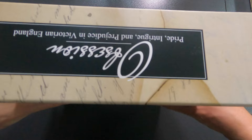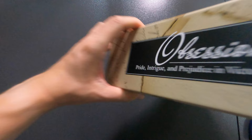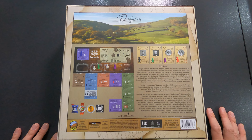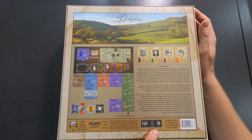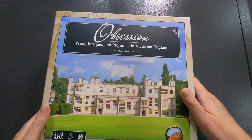So this is the main box. Let's look at the sides — nothing much, just 'Obsession' on each side. The back of the box looks like this — I'll zoom in a bit closer. It's set in Derbyshire, and the small print says one to four people, 30 to 90 minutes, and 14 plus. It's quite a heavy box, especially with all those expansions still to be added.